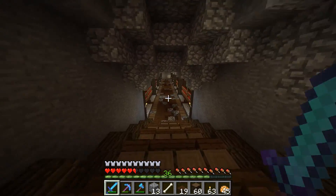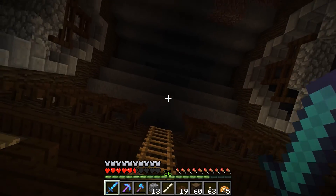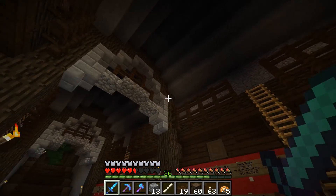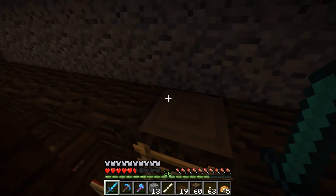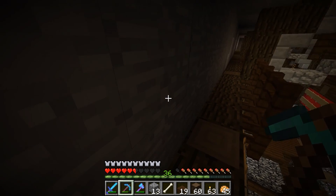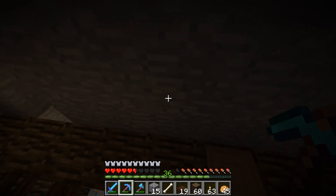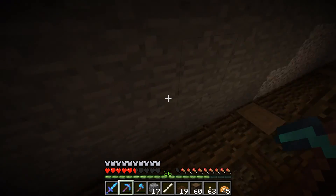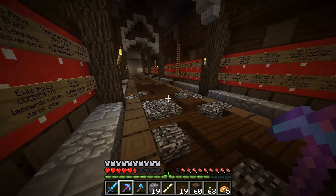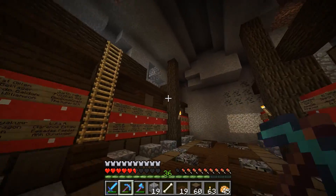I went ahead with the whole mineshaft idea that I brought up at the end of the last episode. I took out a couple of these supports, so now we have them at every other one. I put a ladder here and we have a nice little walkway going up here. This is at level 11, and from here we can dig through and do every three blocks like I normally do, and just create a bunch of mineshafts up here that we can mine through. I like it. It works out pretty nicely.